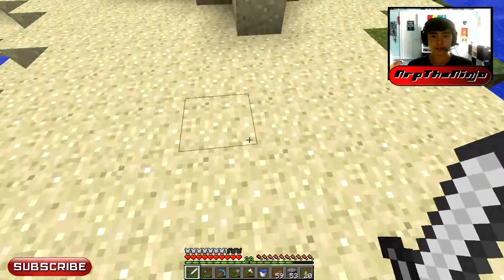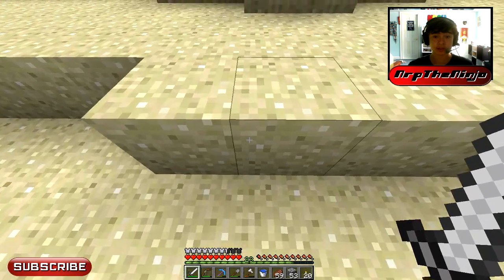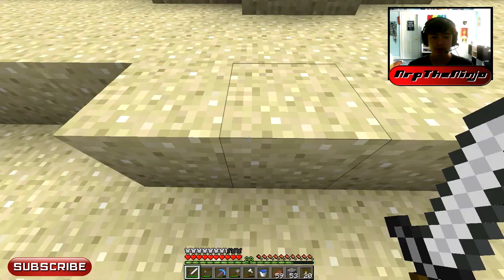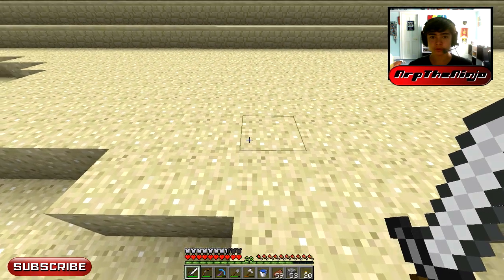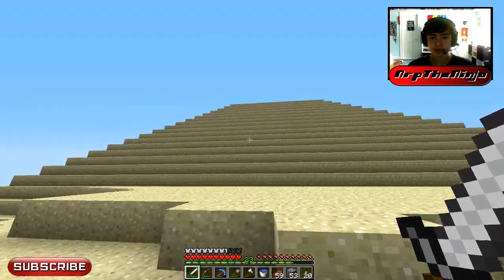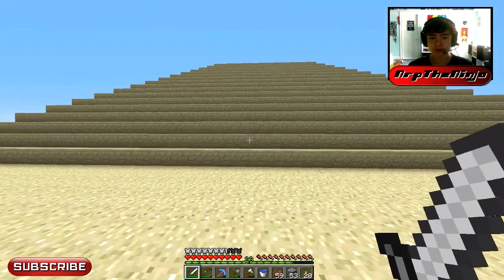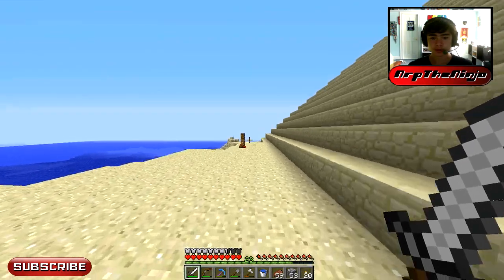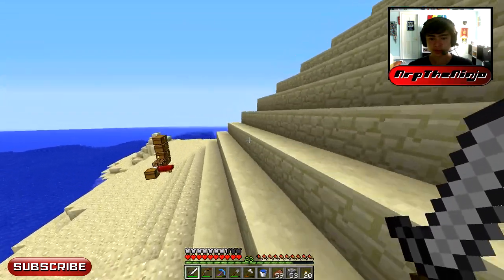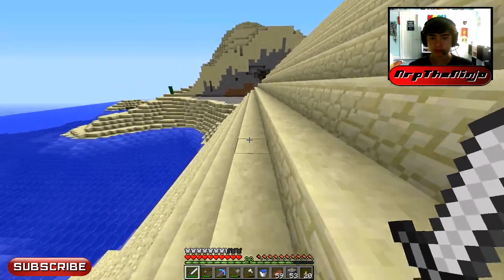I've gathered all the sandstone I have, converted all the sand to sandstone besides what I have in my inventory, and I've built up the pyramid as much as I can do. Ta-da! It's almost done. It's pretty cool. It looks better when you're higher up — right now it looks kind of weird. It took a while, and we're out of sand, so we're going to have to get more sand.